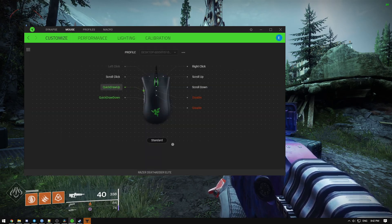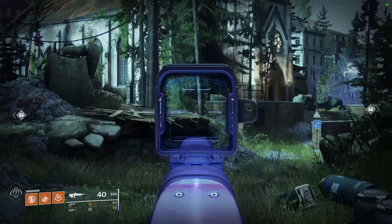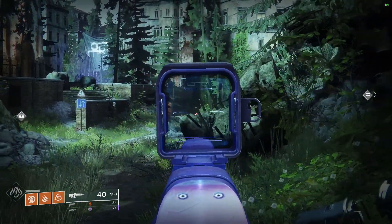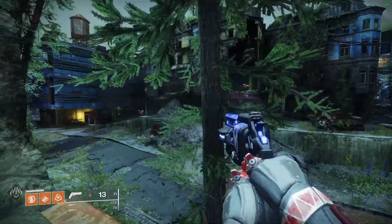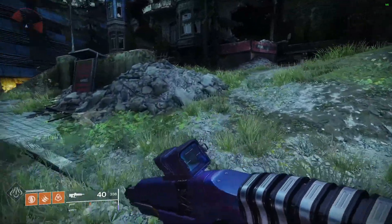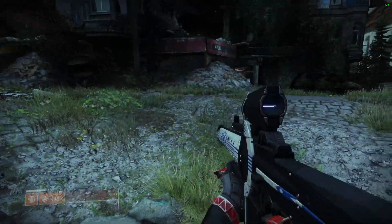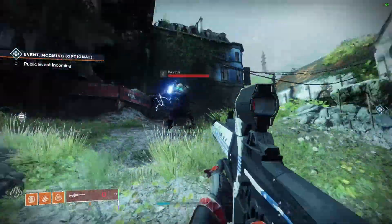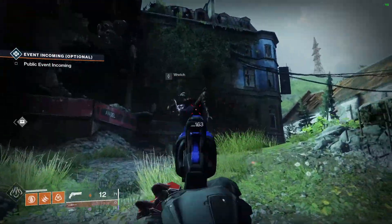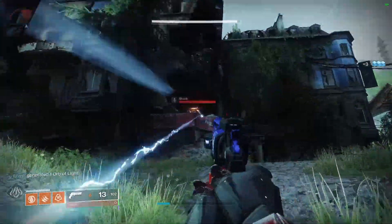I have bound these keys to my mouse and I will show how it works. The main purpose of this macro is for taking the sniper rifle, shooting the body, and then getting a fast kill with the hand cannon.